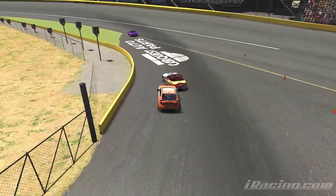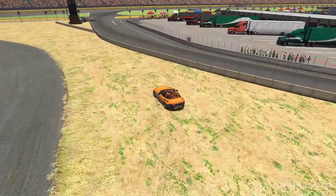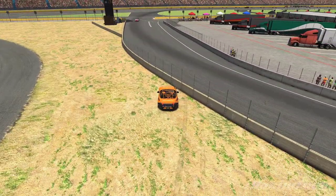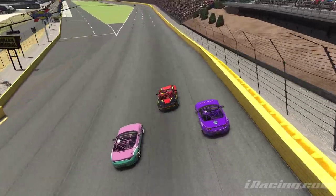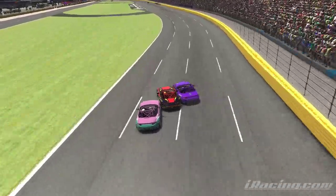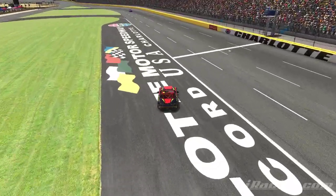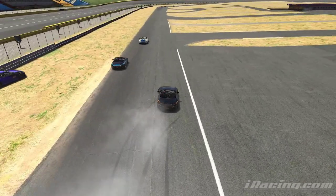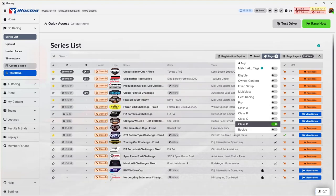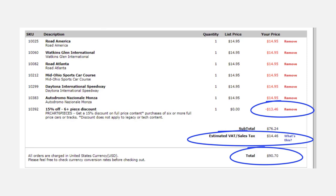Safety rating is scored in terms of the number of incident points a driver accumulates per corner. Each incident — a crash, losing control, or going off track — carries a certain number of negative points. The goal is to minimize the number of incidents you accumulate, which can be tough in rookies. But safety rating has nothing to do with working out which split you will end up in. It simply determines how much of iRacing you are able to access — well, that and how much money you have — but it doesn't affect the splits you actually race in.